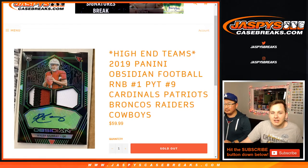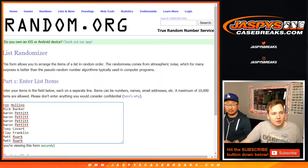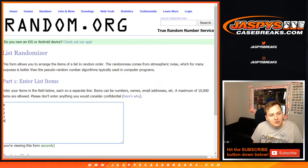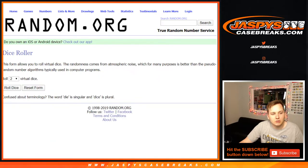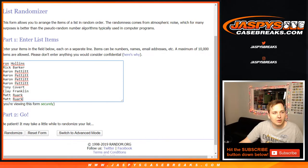This one is the high-end team number block with one, two, three, four, five teams in there. We're going to do this one first, and both will be on separate dice rolls since they're separate number blocks. Seven, eight, nine. And here are the ten people in it.